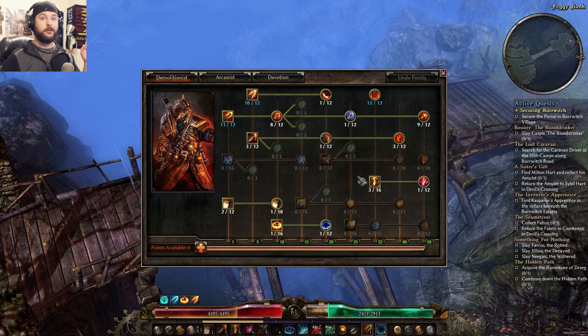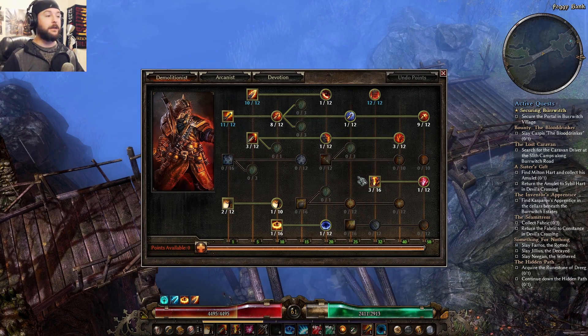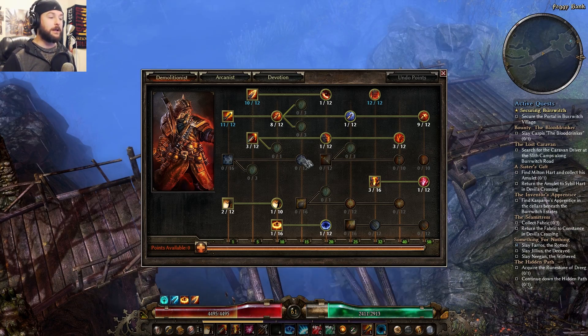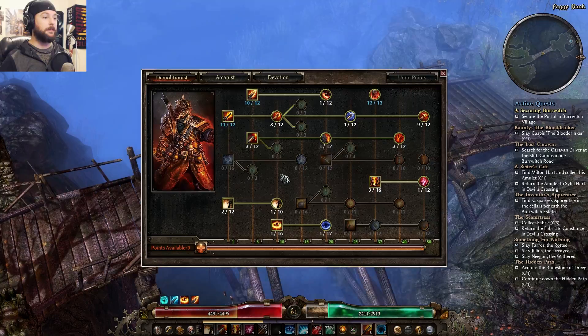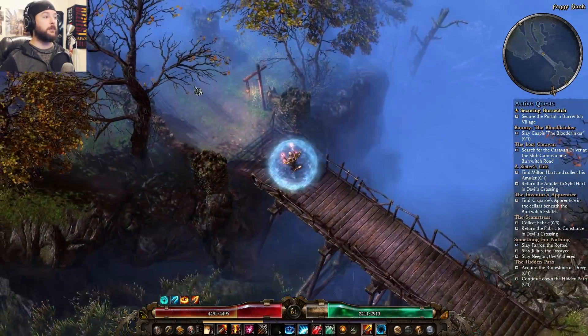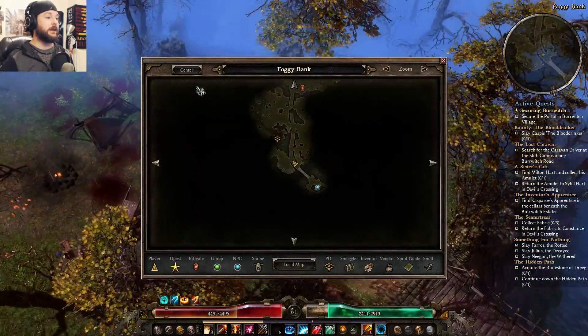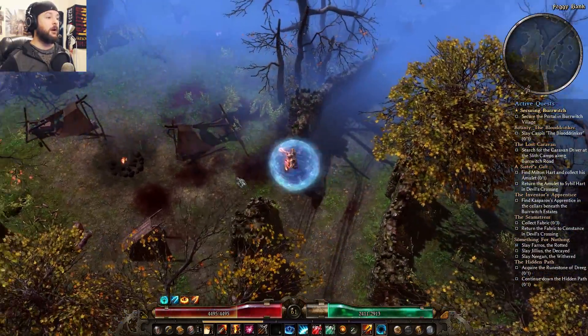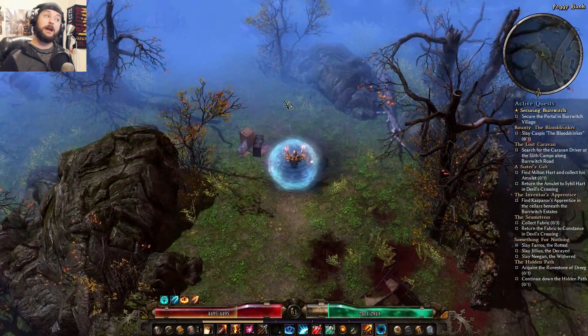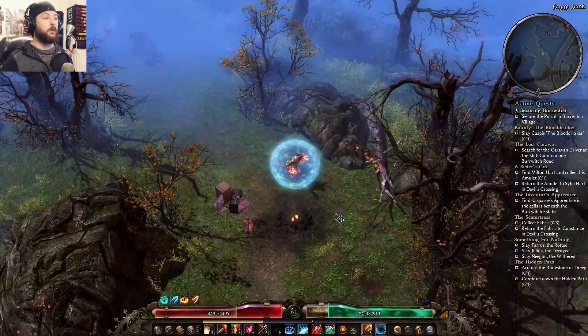I'm also going to be showing off some differences to the Gunslinger build that I just made, to give myself something new to do here in Elite difficulty while leveling this build. It's more or less the same as the previous version that I just showed you guys, but it has a couple more tricks up its sleeve that I think is going to make harder difficulties and the harder boss encounters a little bit more manageable and maybe more interesting.